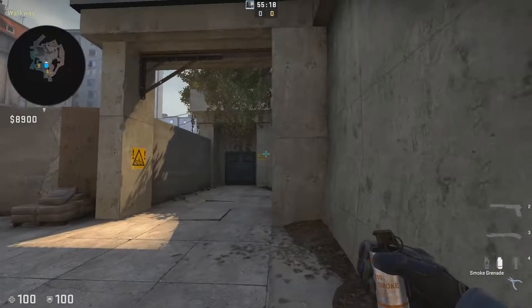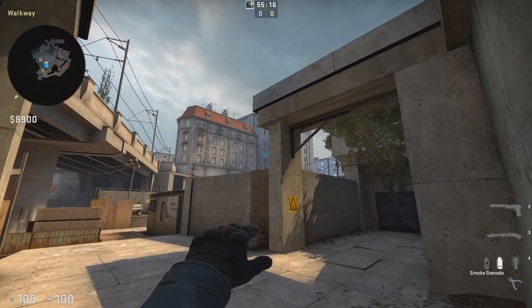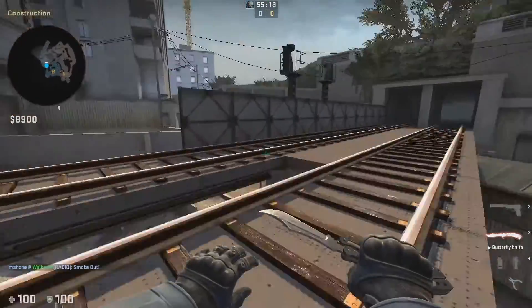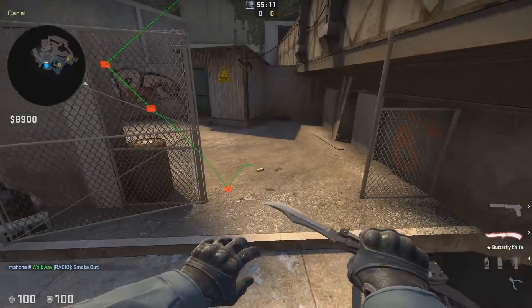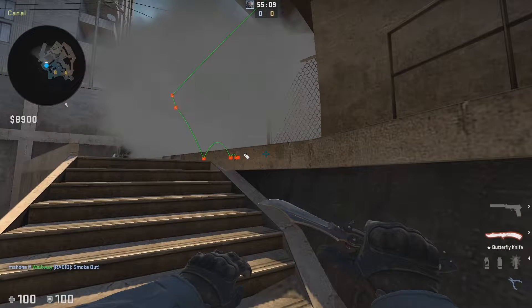Here are the nades. For the smoke, get into this corner and you'll see three windows — one, two, three. Put your crosshair on the bottom of the third one, right about there, and jump throw. The smoke will land right about here, forcing anybody playing by the barrel to go back to T-spawn.